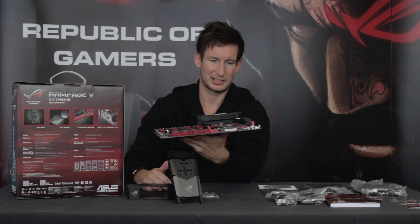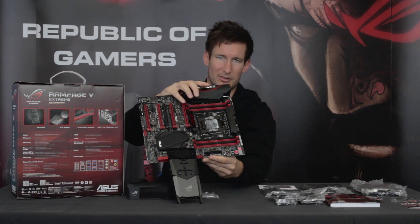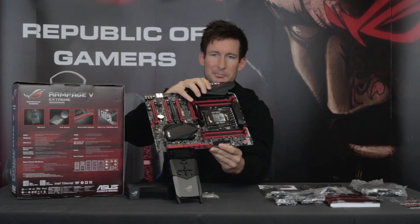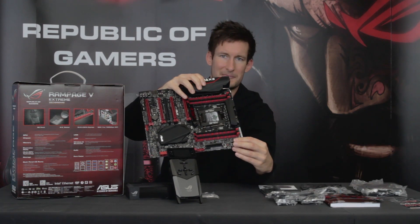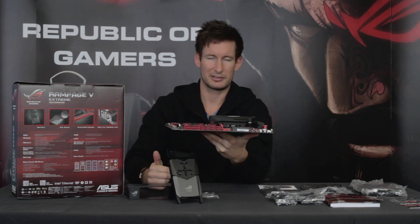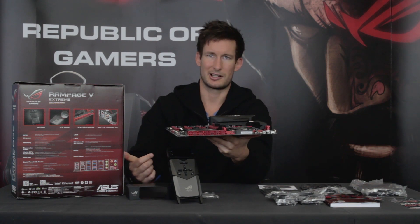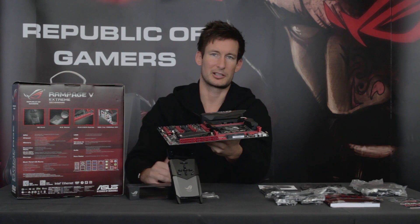Další zajímavou věcí, která tuto desku odlišuje, je tzv. OC zóna. Vidíme tam tlačítka START a RESET, měřící body napětí, tzv. LN2 mód – tedy profil usnadňující taktování s tekutým dusíkem – a přepínač pro jednotlivé PCIe sloty. Je tam také pomalý mód bootování: stačí nastavit cokoliv v BIOSu pro procesor, on nabootuje na nejnižší stupeň bez zátěže, třeba kolem 16,7 MHz. Poté ve Windows přepínač vrátíme do původní polohy a frekvence raketově vyskočí nahoru – toto se nastaví přímo v BIOSu.